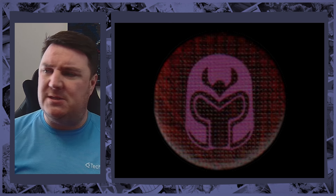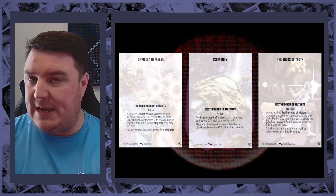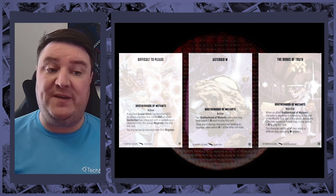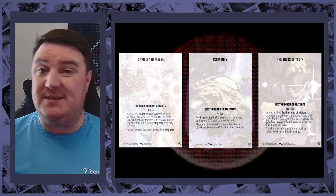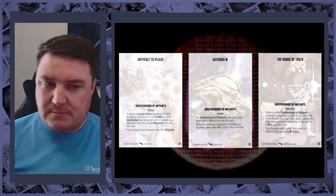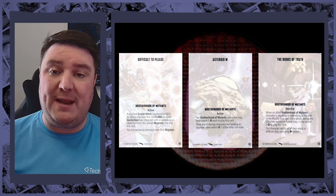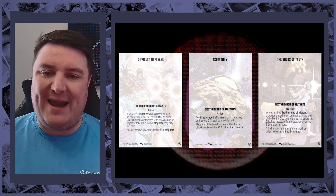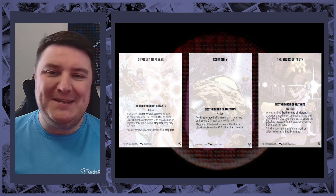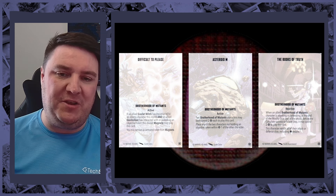Brotherhood of Mutants — for an affiliation with so many characters, they technically only have three affiliated tactics cards. Difficult to Please involves Scarlet Witch, Quicksilver, and Magneto: Scarlet Witch needs to daze or KO someone, Quicksilver needs to interact with an objective token, and then Magneto can play this card to essentially gain an extra activation — which can be good but could also make you lose priority. Books of Truth lets you re-roll attack or defense dice including failure results, but there are probably better neutral cards.